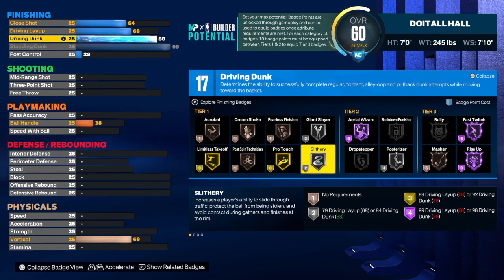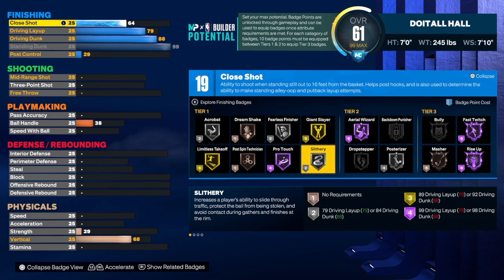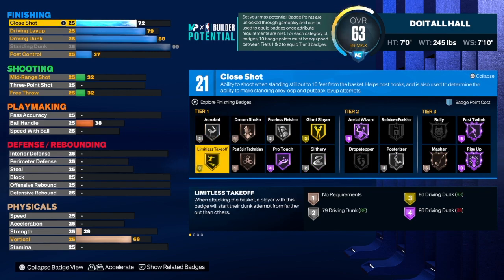At 88 we get silver posterizer, which is not bad. We do get slithery, that's good too, and you'll be able to finish well when you catch the ball and go to the rim. For the driving layup we're going to get that up to a 79 — some of you may want to take it higher, that's fine. On the close shot I normally take it to a 75 or 76, but this build has hall of fame fast twitch so we don't need to go as high. We're just going to take it to a 72, and we get 21 finishing badges on this build.